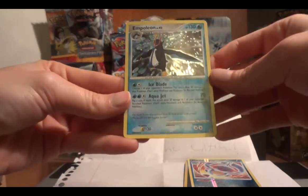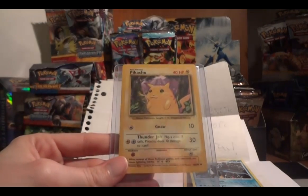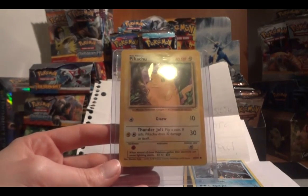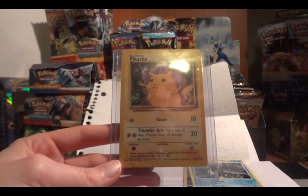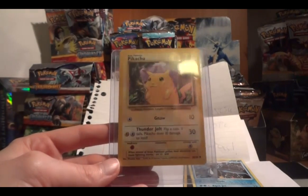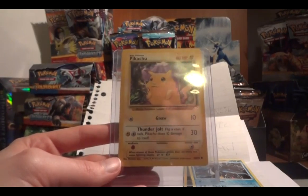And then the card I actually traded for is really, really awesome — an E3 Pikachu. This is the yellow cheeks Pikachu, so it's the more common of the two. There is a red cheeks E3 Pikachu but that one's really expensive. I was pretty excited just to get this one to go into my collection — it's a card I didn't have yet.